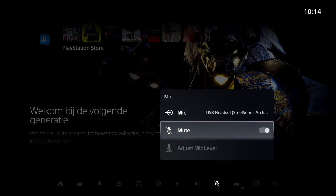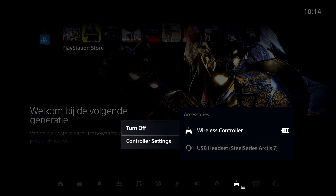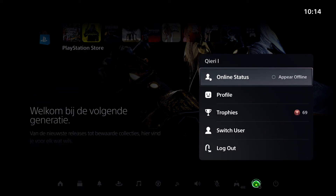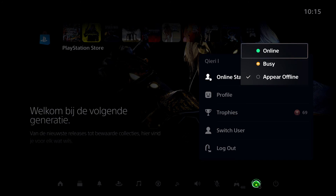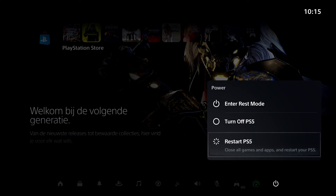You can turn off your controller from here too - useful if you have two controllers and don't need the second one. There are also Controller Settings and Headset settings. For your Profile, you can view your trophies, switch users to a different account, log out, or set yourself to appear online.